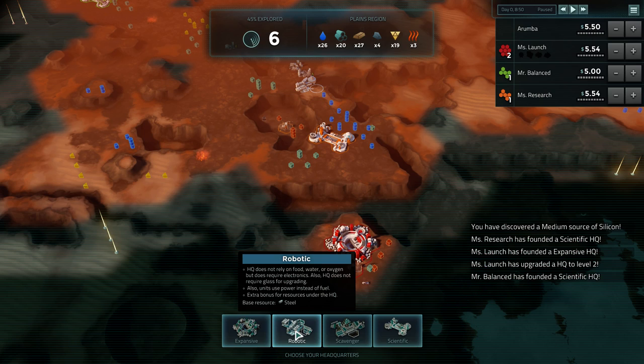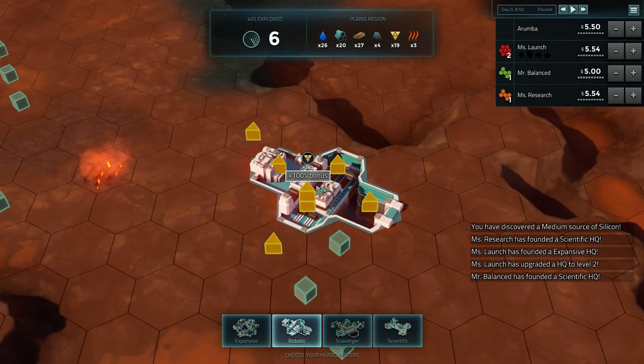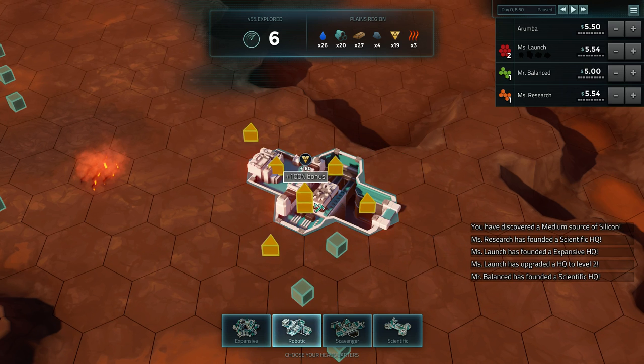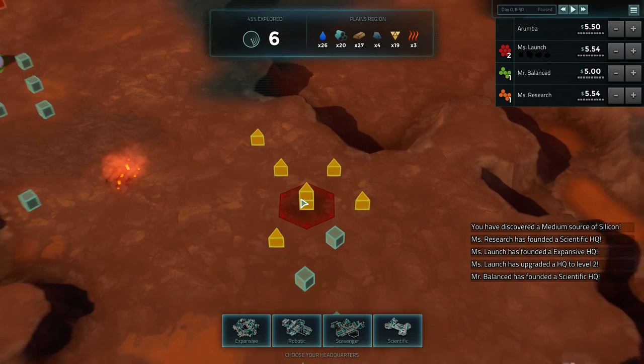Units use power instead of fuel. There are also extra bonuses for resources collected under the headquarters - if you place down a headquarters on top of a resource, notice it says a 100% bonus: 180 silicon versus 90 for a regular placement. So you get double for placing down on tiles.